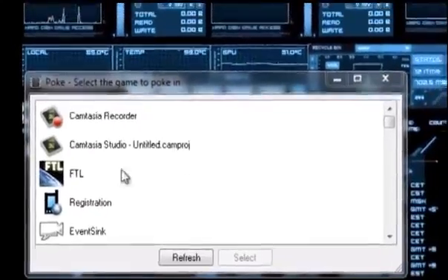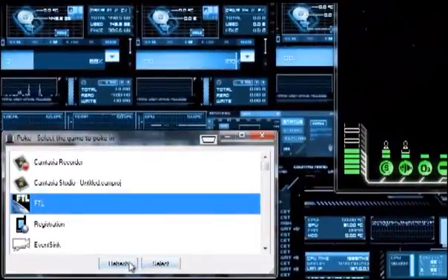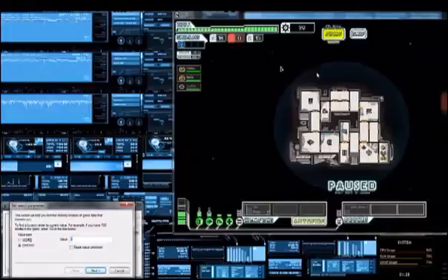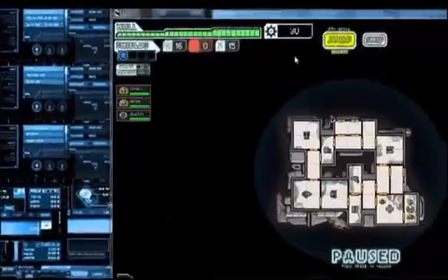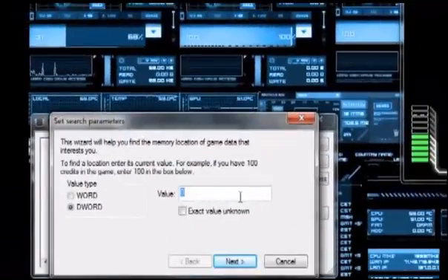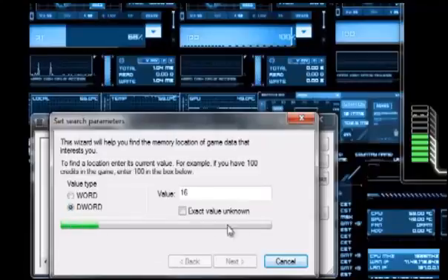When you first start up Poke, you'll come to this screen — select FTL since that's the game we want to mess with, and click Add. I'll show you what each icon represents: the gears-looking icon is scrap, which is basically money; the atomic icon is fuel; next is missiles and drones. Since we're going to be moving in a second, we need to put the fuel amount into the value field in Poke, so put 16 and make sure it's on D-word, then click Next and wait for it to finish.